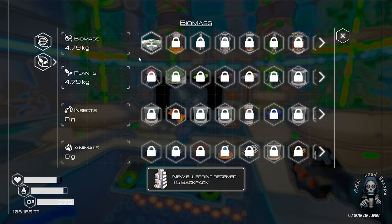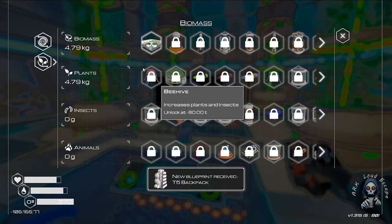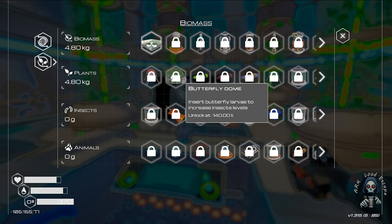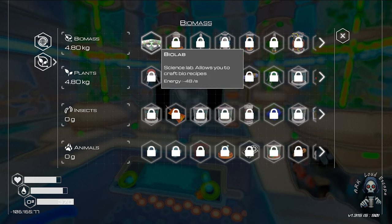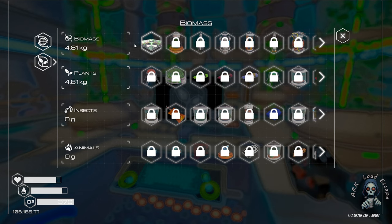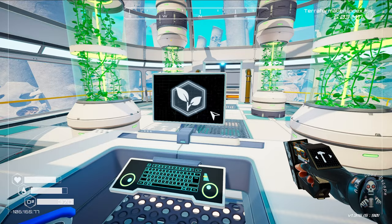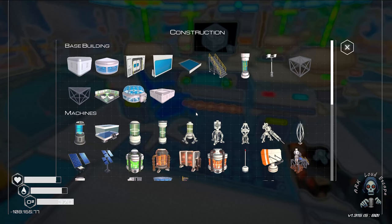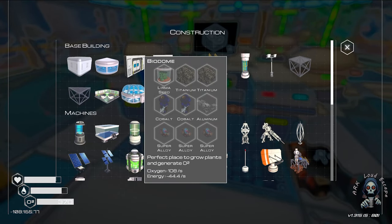Fish — everything we can do. Required 80 tons of what? 14 tons. Biolab is required — you can place a biolab; science allows you to craft recipes. This is not a biolab. Is it a biolab? No — this is a biodome.